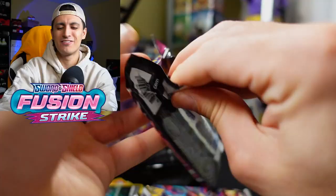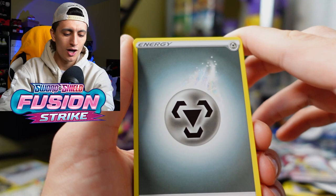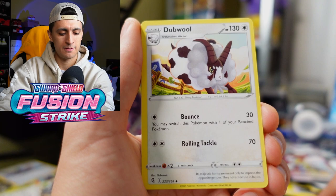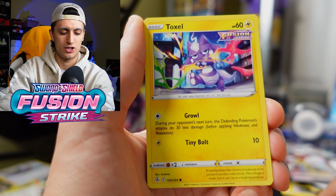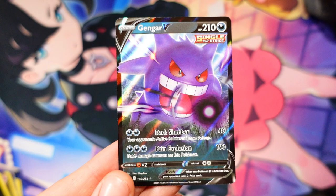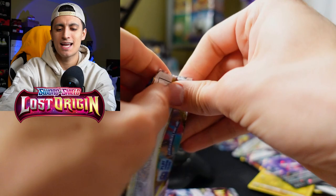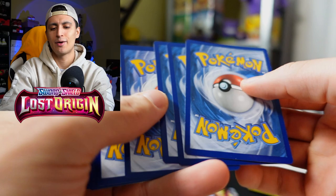Fusion Strike pack next — we have the Fusion Strike God Box video on the channel if you missed it, probably one of the best videos on the channel. From this pack: Totodile, Bonnie, Clobbopus, Voltorb, and a Gengar V — let's go, I love Gengar! This box has been great so far. Two packs of Lost Origin up next — this is the set where Hisuian Zoroark originally came from. We got Toolbox, Komala, Colress's Experiment, Sea Dotes, Tynamo, Wurmple, Shuppet, Gift Energy, and Stonejourner.